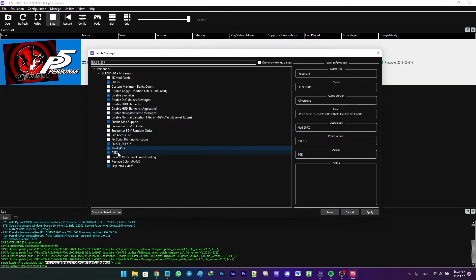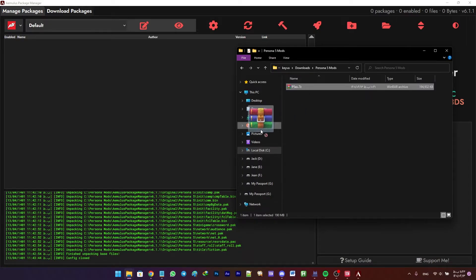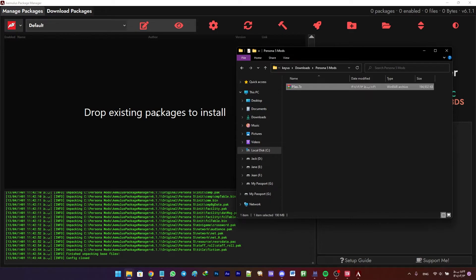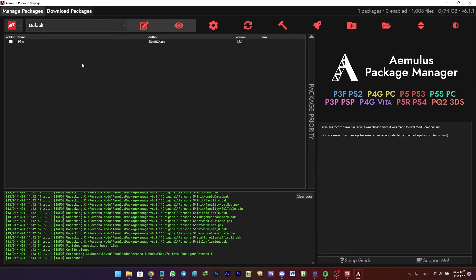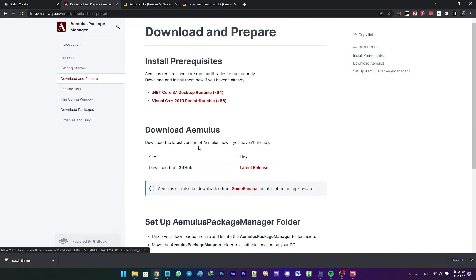Make sure the new patches are enabled, then uncheck the Enable Mod Support Patch, as Persona EX supports mods without needing that patch. Now open iMolos. If you already have iMolos installed and know how it works, just drag the P5EX .7z file into iMolos and enable it.